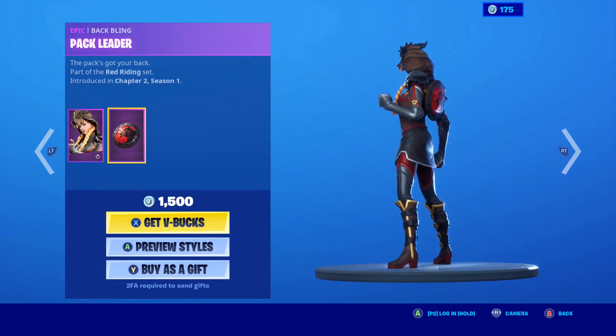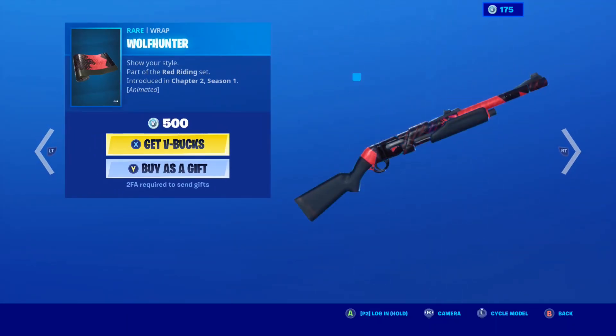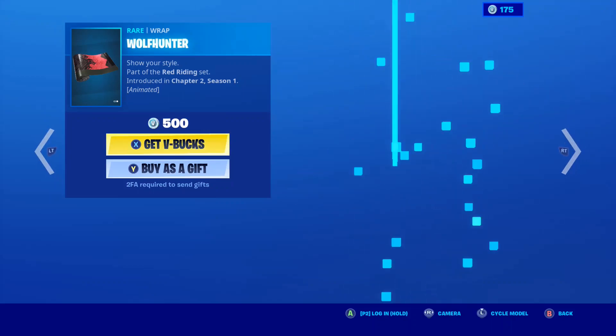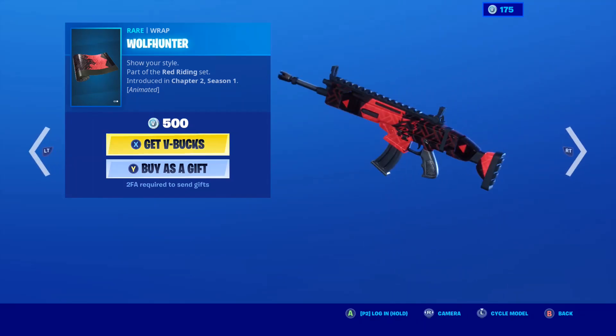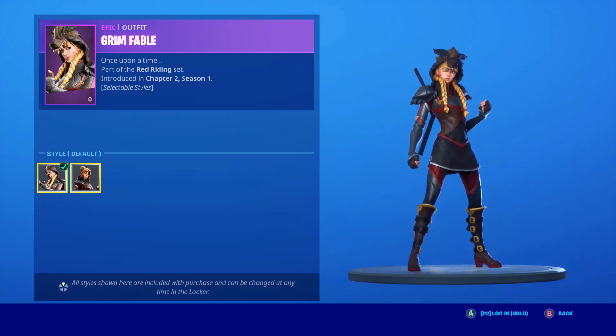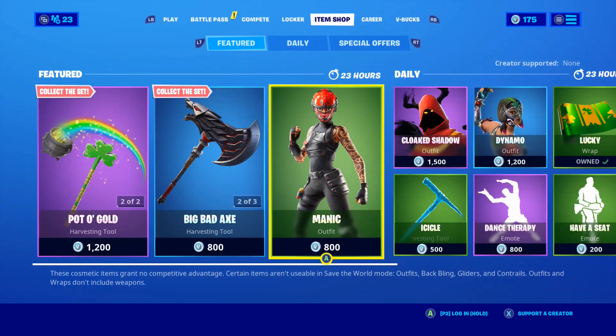Grim Fable is back with the Batbling Pack Leader — very great skin. The Big Bad Axe. If you don't have Fable, it's a good set to get. Very great set. I do like it — I like the wrap, I like the skin. No hat style. Very great skin, very great Batbling. Pigaxe — everything.